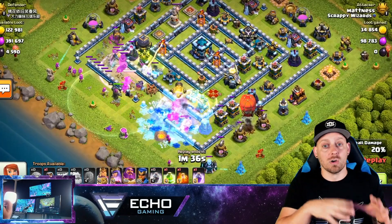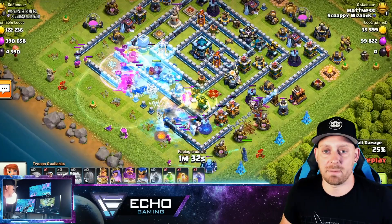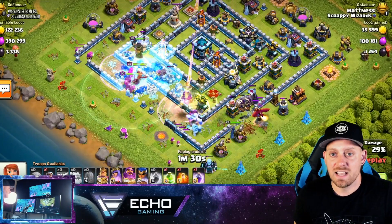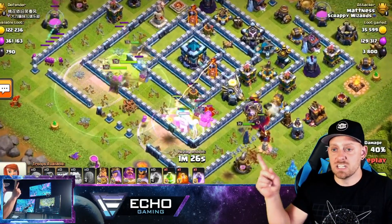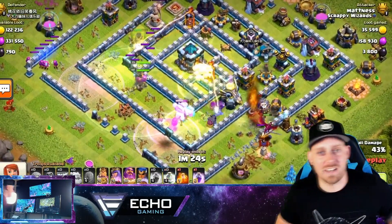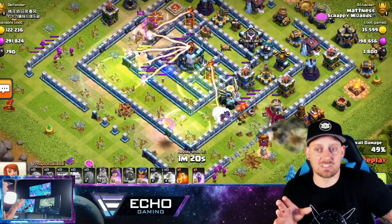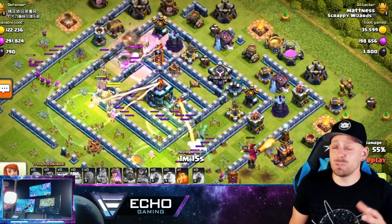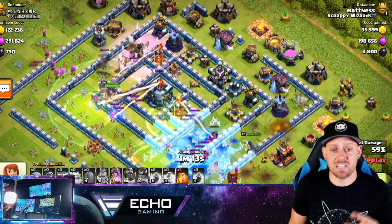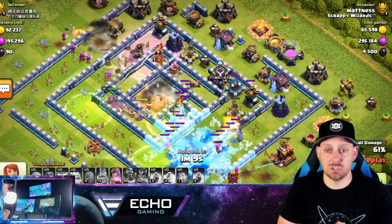Literally all of the troops are already in the attack except for the Royal Champion, who's been held for the time being. She's usually held a little bit later so we can see where the path goes - she's coming in right over here. There's also a Dragon coming out of that Stone Slammer. To be honest, I don't think it matters what you put in the Stone Slammer - you can even throw some Hog Riders or Valkyries in there and see really good production out of your siege units.